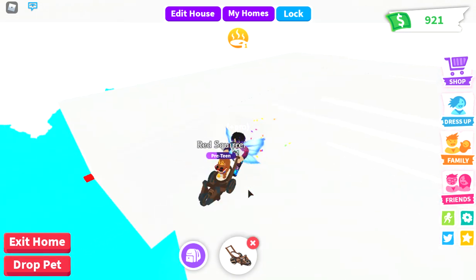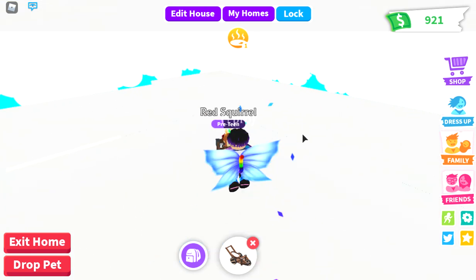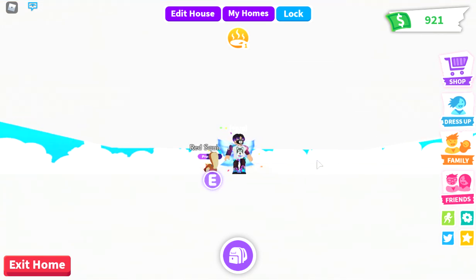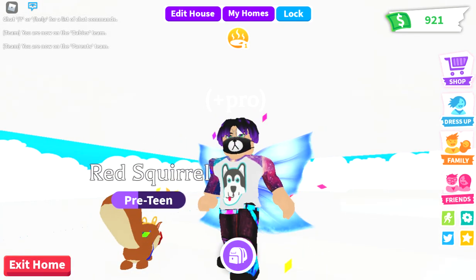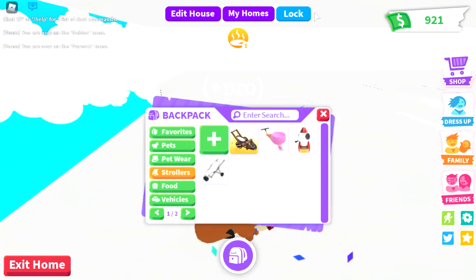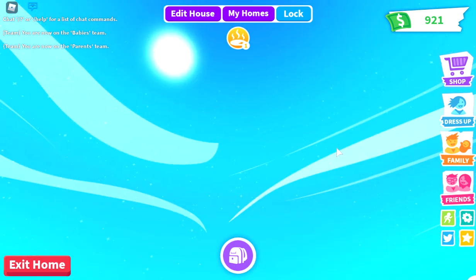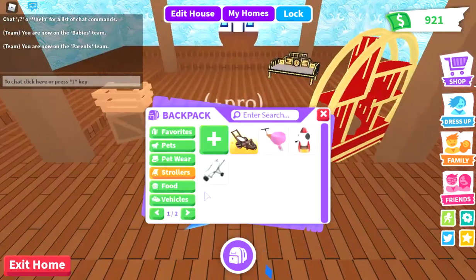Hi everyone, welcome back to another video. Today we're going to show you some glitches. My red squirrel is actually a flyer, and for most of the glitches we need a flyable pet. Let's get right into the video — I'm recording this in the Luna house, I just bought it in the Luna house.